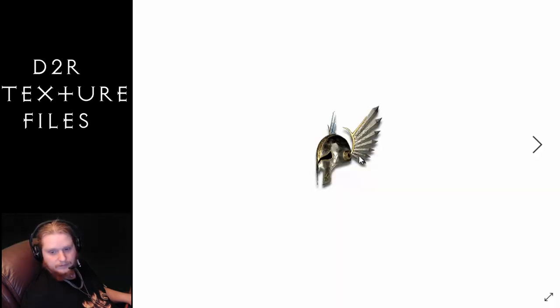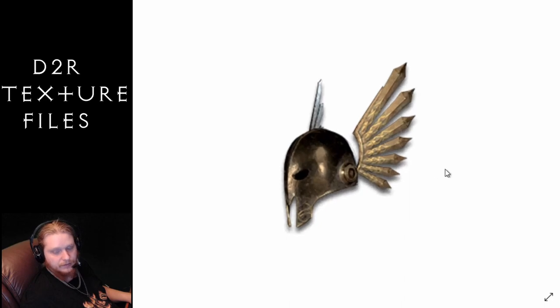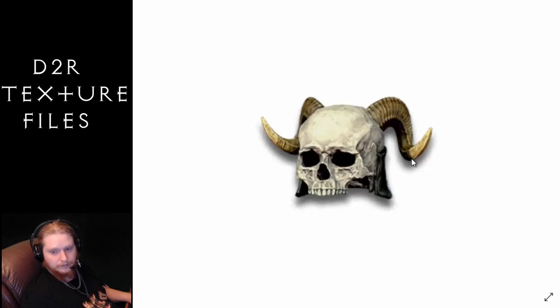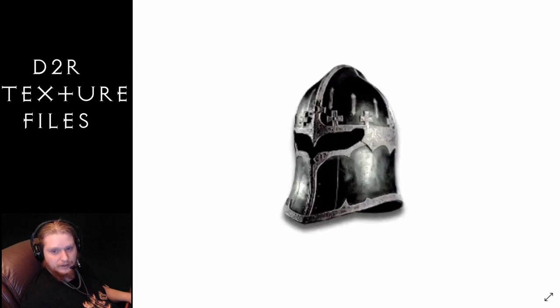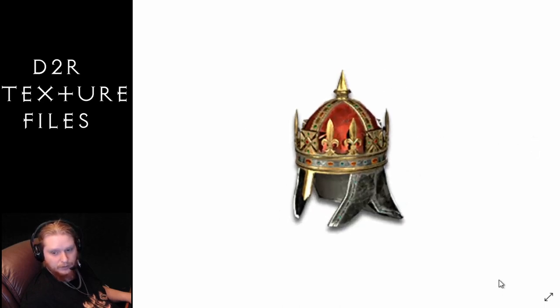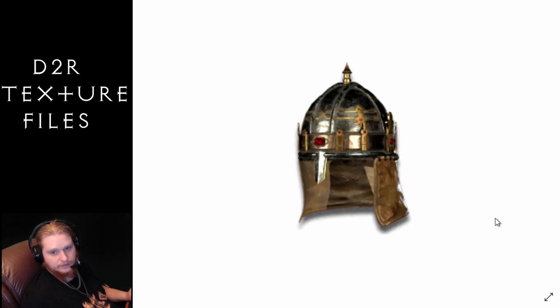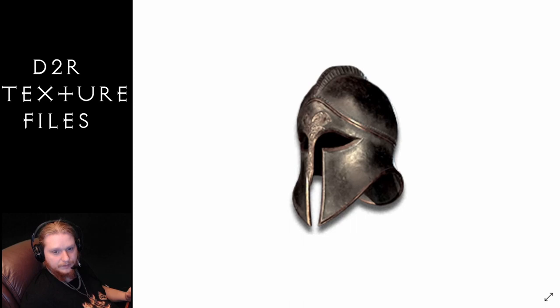Next on the list we have helmets — we've got quite a few. So this is the Assault Helmet, that's the barbarian one. We've got the Avenger Guard and then the Bone Helm. Cap/hat — I guess that's what your Shako is going to look like, pretty ugly. Here is the Coif of Glory, that's a unique helmet, so a unique helmet does have a unique picture. Then we have the regular crown, pretty cool looking, and the unique Crown of Thieves. Then we have the Dusk Deep, which is another unique helmet.